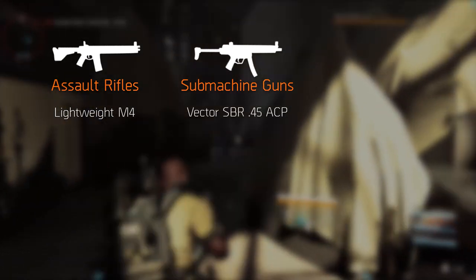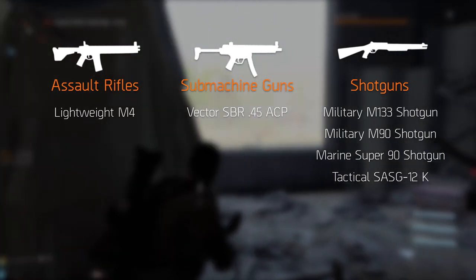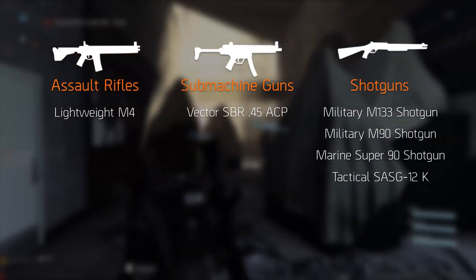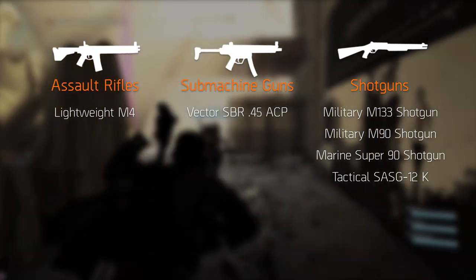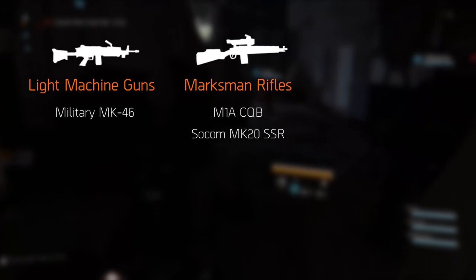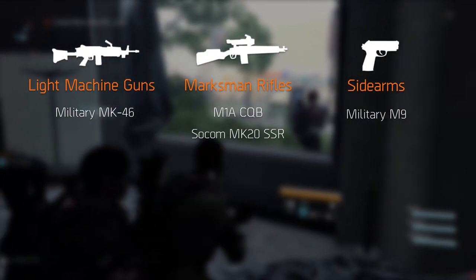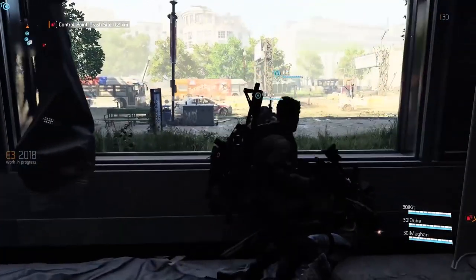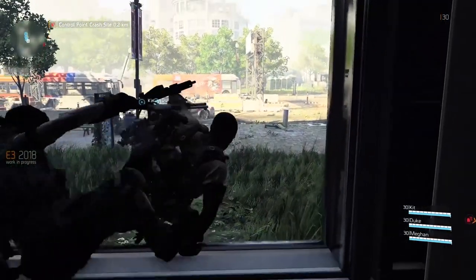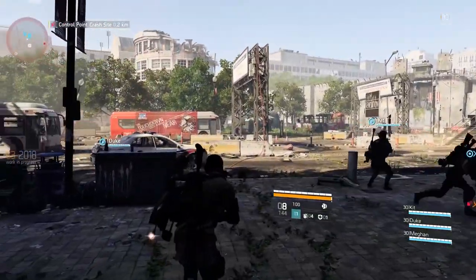In the E3 demo we've seen 9 weapons and variants of them so far: the Lightweight M4, Factor SBR .45 ACP, Military M133 Shotgun, Military M90 Shotgun, Marine Super 90 Shotgun, Tactical SASG-12K, Military Mk-46, M1A CQB, SOCOM MK-20 SSR and Military M9 Pistol. Of course, we also saw the signature weapons of the Specializations — the Crossbow, the Grenade Launcher and the .50 Cal Sniper Rifle — but those are a different category as their signature weapons.